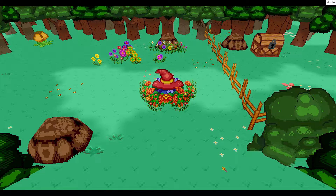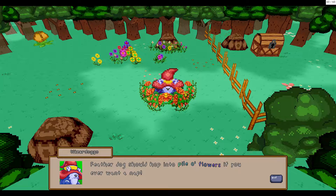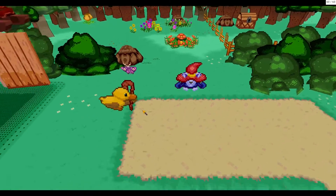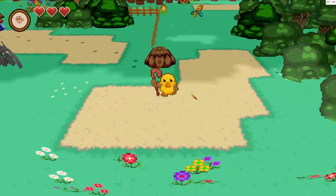I'm going to play hide and go sink. Hey feather dog, feather dog. Look at this pile of flowers — feels like a good place for a nap. Feather dog should hop into a pile of flowers if you ever want to nap. Why would I take a nap? I'm not going to nap. Don't tell me what to do, wizard doggo.